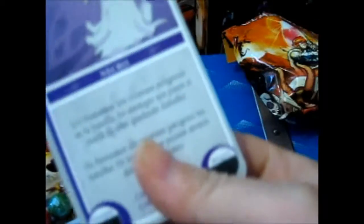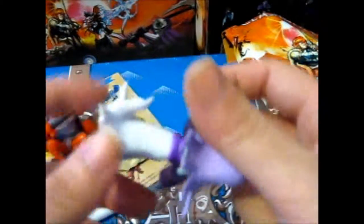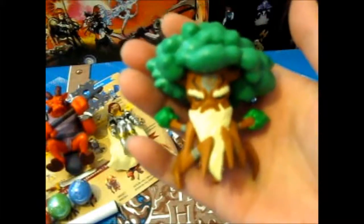Here we have a Phantasma, and a blue one. So the last one is an entry.